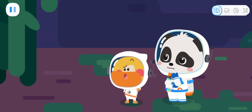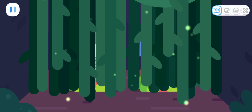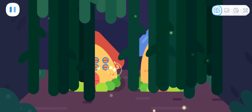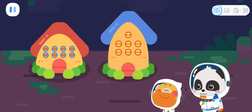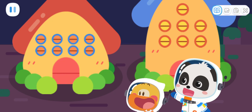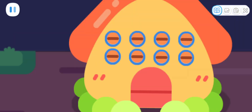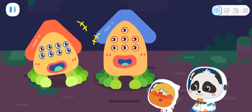The vines are blocking the way! Kids, help me push aside the vines! These are the aliens' houses, right? Excuse me! Is anyone here? Oops! So the house is an alien!